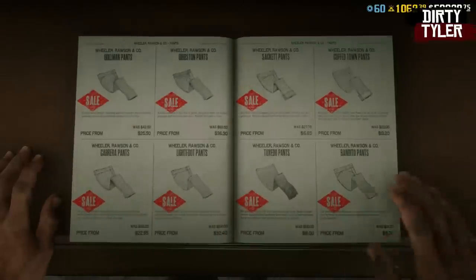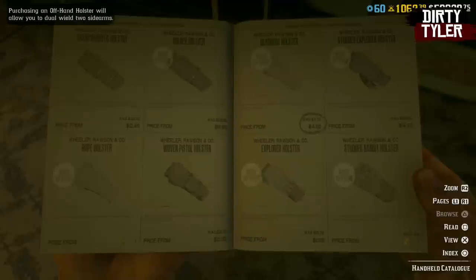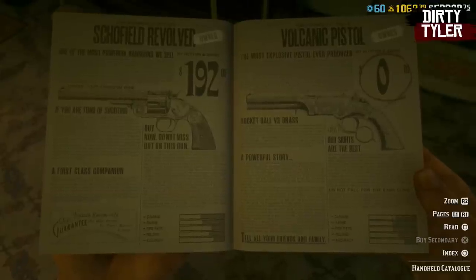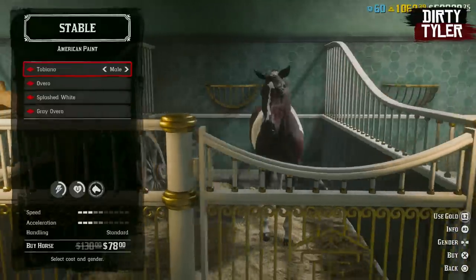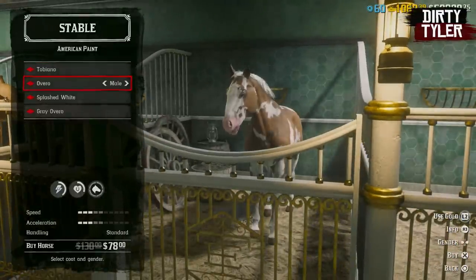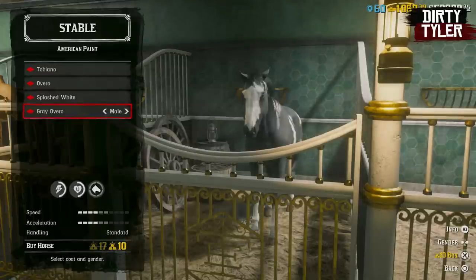This week there's also 40% off all pants and skirts over at the tailor. You will also get 40% off all gun holsters over at the gunsmith. While at the gunsmith, you can also avail of 40% off all the pistols as well. Over at the stables, you can get 40 to 50% off all of the American paint horse breeds, so worth having a look through there if you are interested.